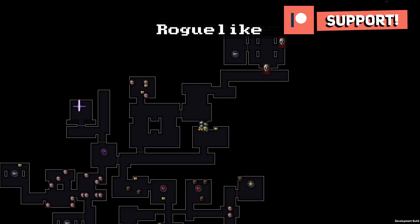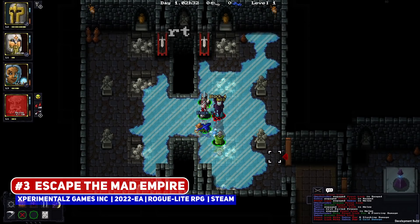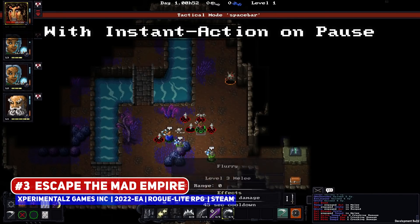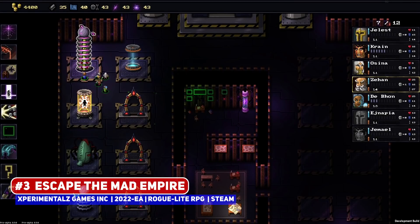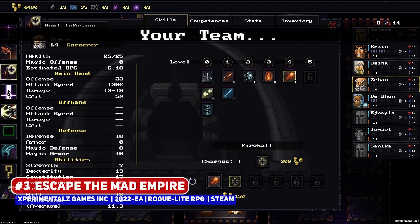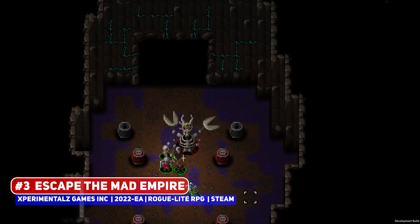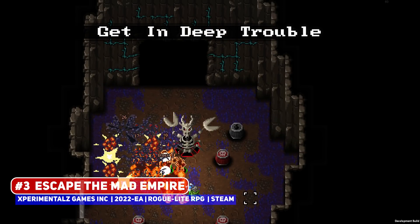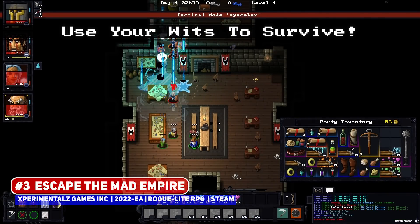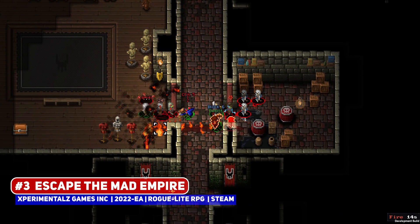A great-looking party-based roguelite dungeon crawler is Escape the Mad Empire, featuring real-time with pause combat but as a single-player game. I love how tiny the characters and enemies are in proportion to the level, which can let you cram quite the number of sprites on the screen, resulting in some beautiful pixel art to look at. It does remind me of Heroes of Hammerwatch but appears to have more classic CRPG elements, looking like a great upcoming entry.